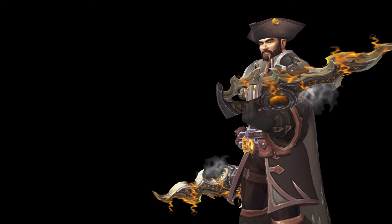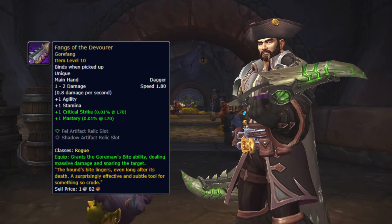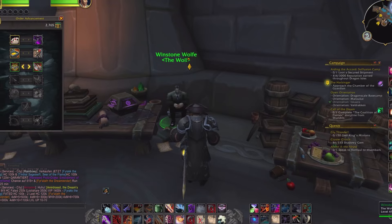In order to obtain these daggers, you first have to give a Subtlety artifact weapon the Thanks of the Devourer, and also unlock the trait The Vault at Winston Wolf in the Rogue Order Hall.